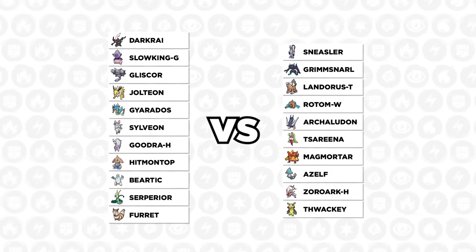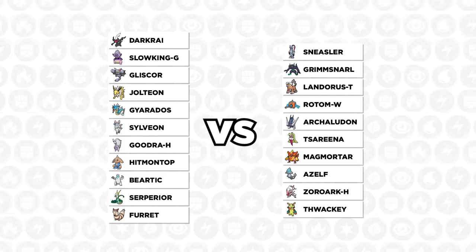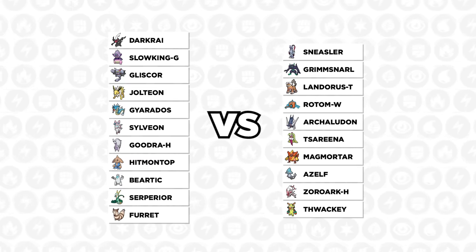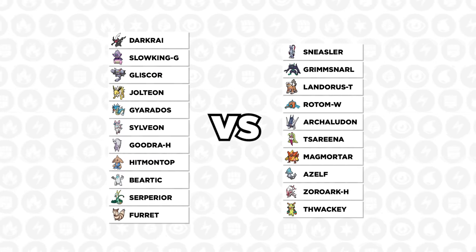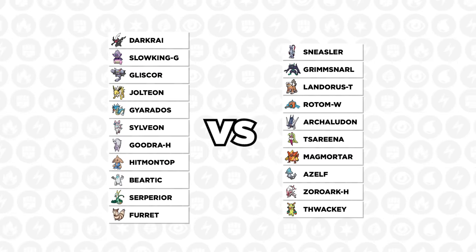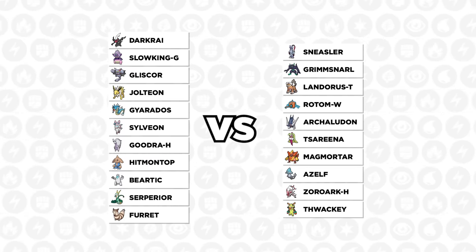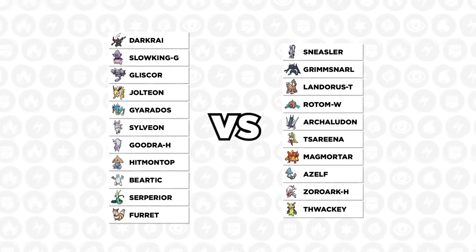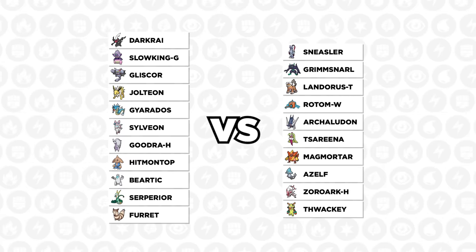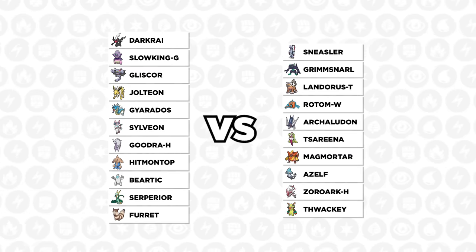Looking at the team matchup, the first thing I noticed is Sneasler is an absolute problem. This thing is oftentimes going to be working with the Unburdened ability, which makes it extremely faster than everything I can bring. It can get Unburdened with a grassy seed paired with Thwackey's grassy terrain — and Thwackey itself is kind of a threat with the ability to Tera. Sneasler could also more reliably get Unburdened with the Fake Out and Normal Gem. This is why my Gliscor is going to be very important to keep healthy — it can sponge any attack Sneasler wants to throw at me, and I really want to try to waste that Unburdened and force him to switch.